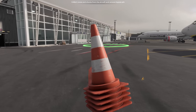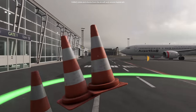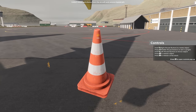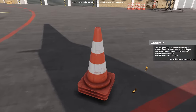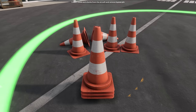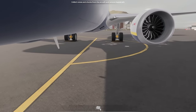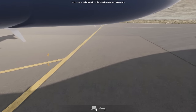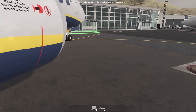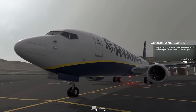Head back over to the aircraft, remove the bypass pin, and leave the area. Come on, let me carry more than five cones — so annoying. We'll pop the cones over here. Do the cones have to be in the green circle? It's a shame you can't put them all down at the same time in a nice neat little stack. Chocks are all removed. Bypass pin removed. You have completed the training on securing an aircraft when parked at a gate.